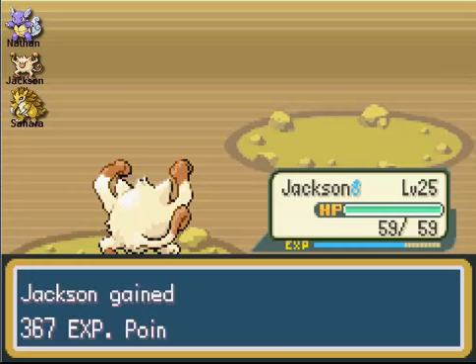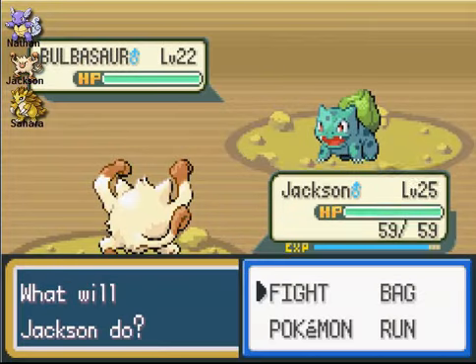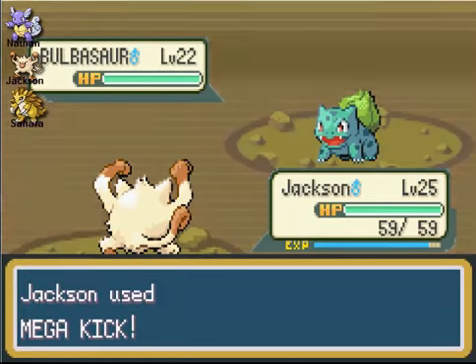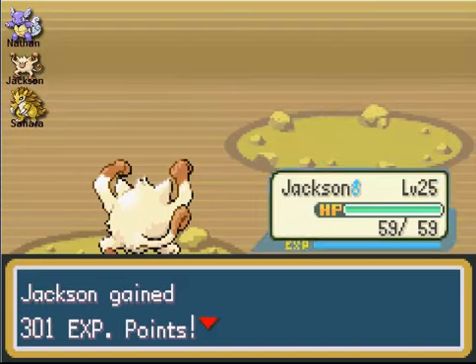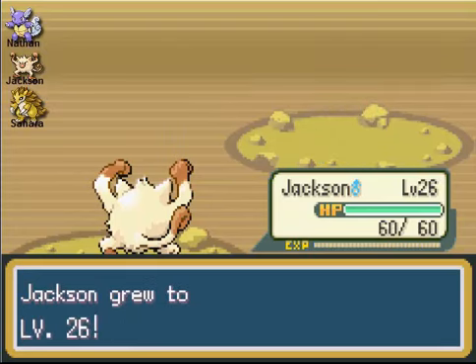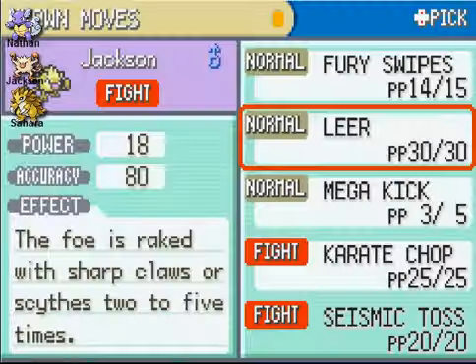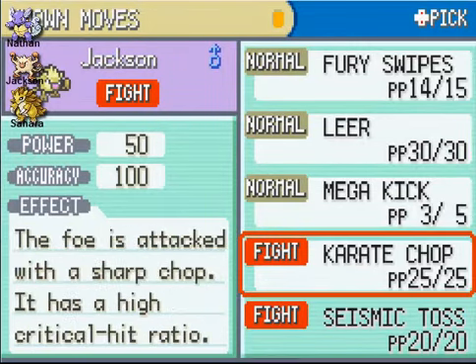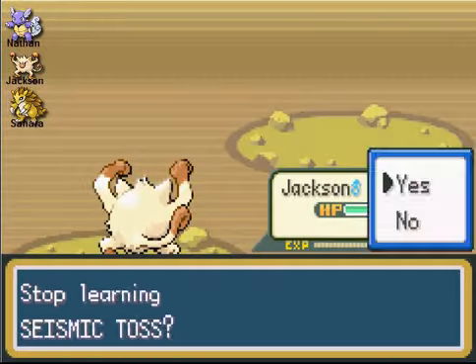Where do you find a wild Bulbasaur? I need to get a Grass type for my team — I wouldn't mind catching a Bulbasaur. Jackson, that's your strength, that's amazing. Get a nice level up, that's awesome. And trying Seismic Toss — now Seismic Toss is a move where the damage is based off the user's level. So at level 26 it always does 26 damage. I prefer Karate Chop over Seismic Toss, so I'm just gonna keep that.